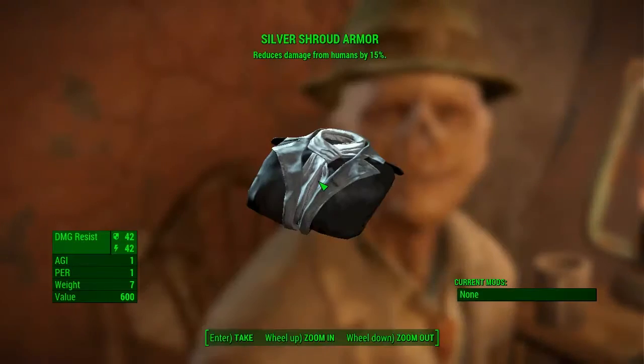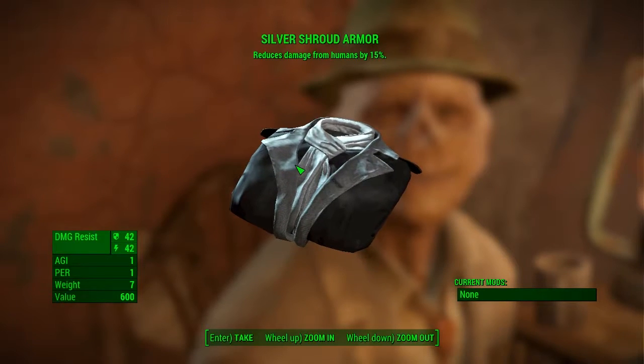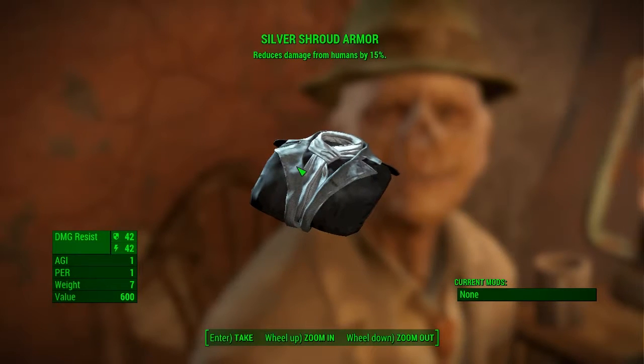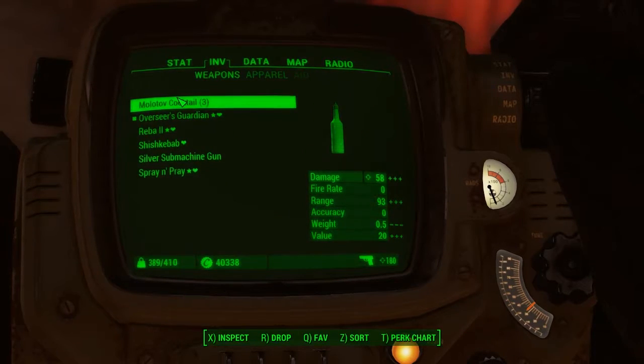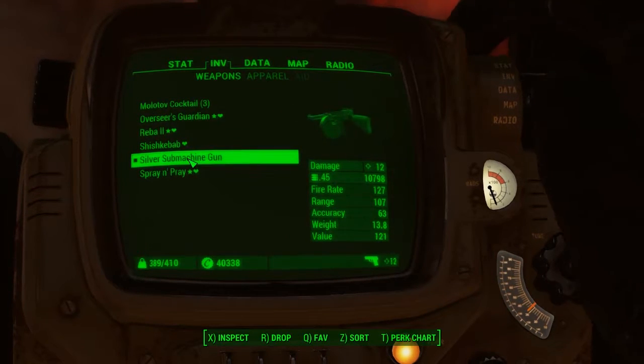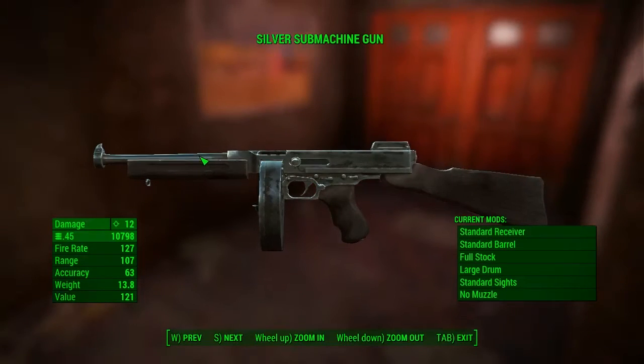Basically silver armour, which is very very good armour. It's a full piece of armour and it reduces damage from humans by 15%. Look at that — 42 damage resist just for a little coat you got in Hubris Comics; it's well worth it. So tell him you'll become the shroud and he will not only give you the Silver Shroud armour but the silver submachine gun as well.